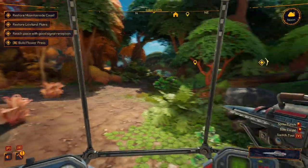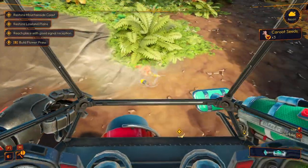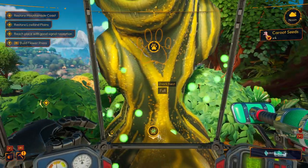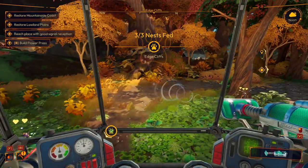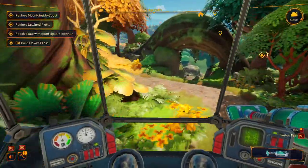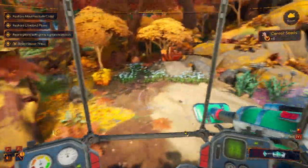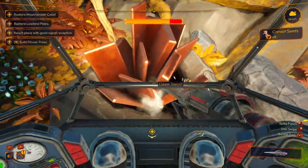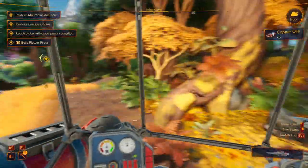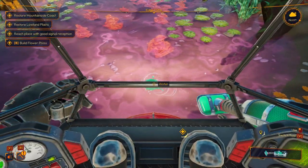Where's the other bit of copper then? There's some around here. Three out of three — nice! There's copper through there. I think there's something down here — I haven't got this one before. That's probably the only one here. Let me just make sure I'm full up with water while I'm here. There's a sign over there — restore mountain inside the coast, restore lowlands, and restore place with good signal reception.